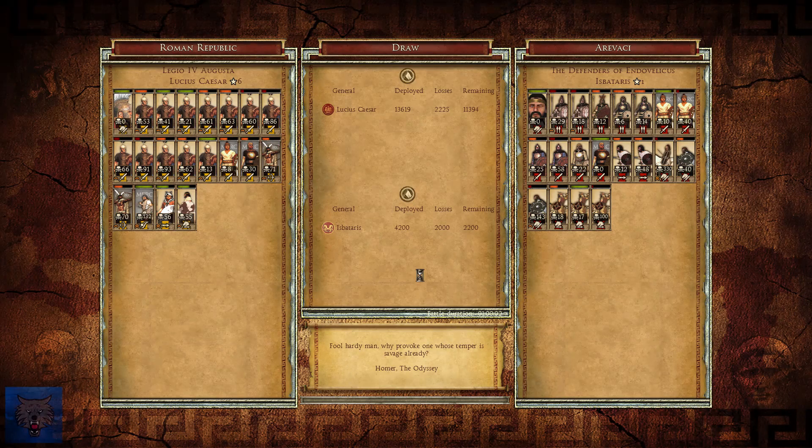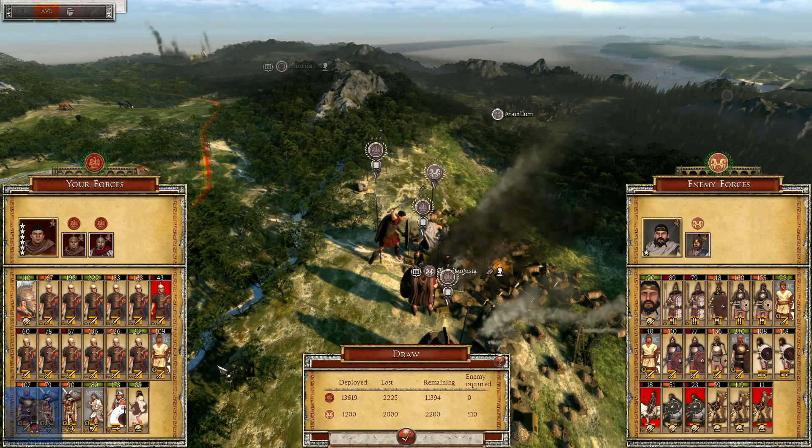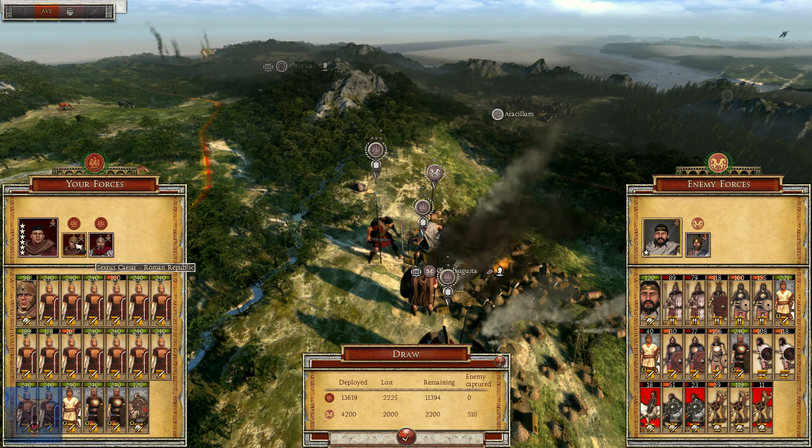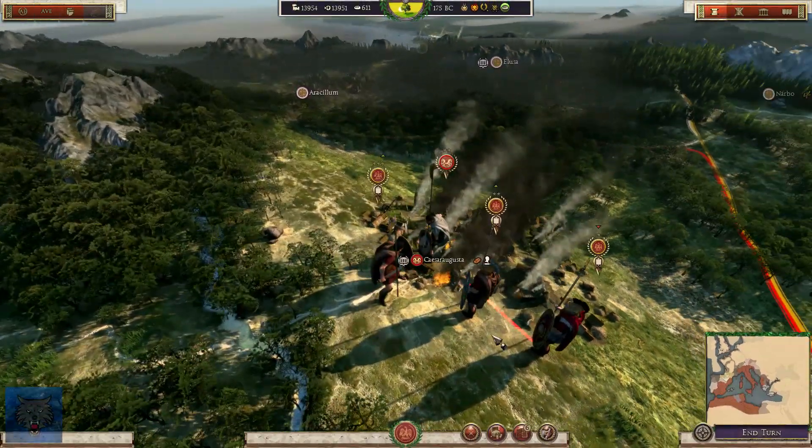A draw. Let's end the battle there. So at least we didn't lose. How many did we lose? 2,225. They lost 2,000. So look, as long as we don't lose the entirety of any one of my units I'll be okay. Yeah, we should have auto-resolved that one. That was a tricky one. We'll go in with two battering rams and just see how we go. Regardless, we've got a quote here from Homer from the Odyssey: 'Fool, hardly men - why provoke one whose temper is savage already?' Okay then. Welcome to the campaign map. It was a draw - 2,225 lost to their 2,000. We lost one entire unit of Príncipes.